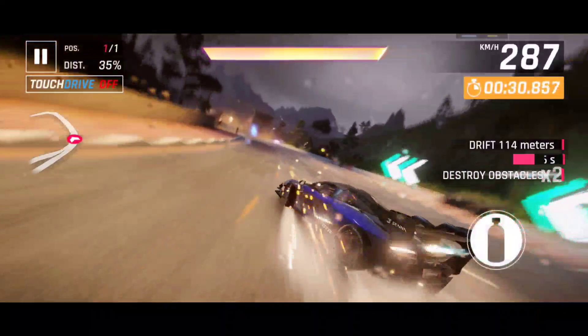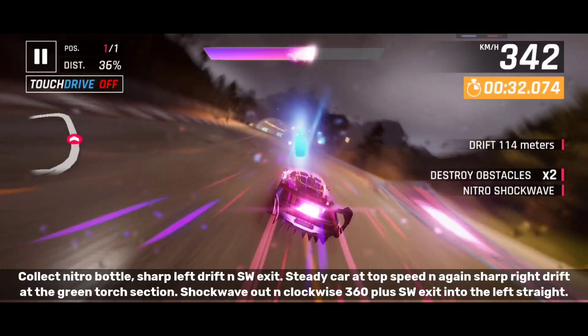Collect nitro bottle, sharp left drift and shockwave exit. Steady car at top speed and again sharp right drift at the green torch section. Shockwave out and crosswise 360 plus shockwave exit into the left straight.